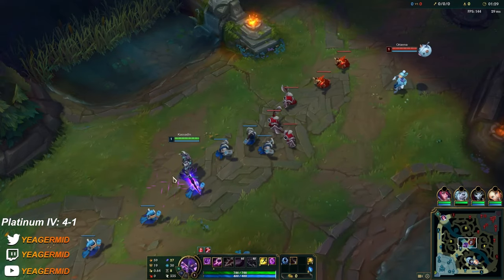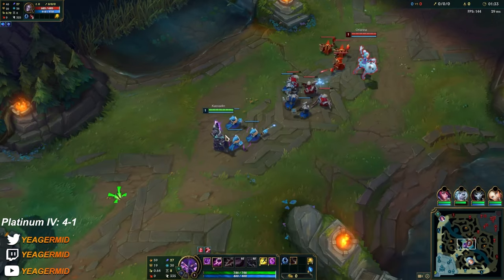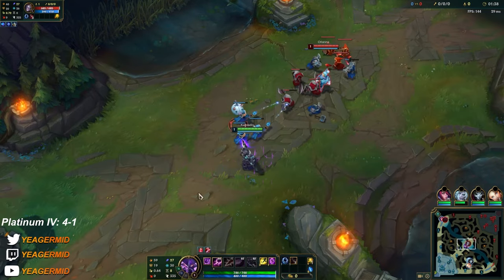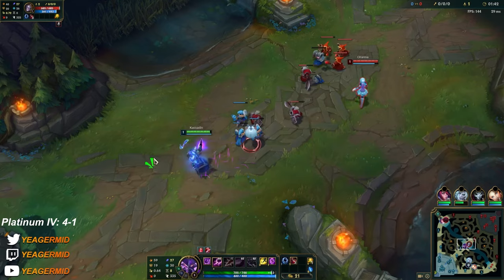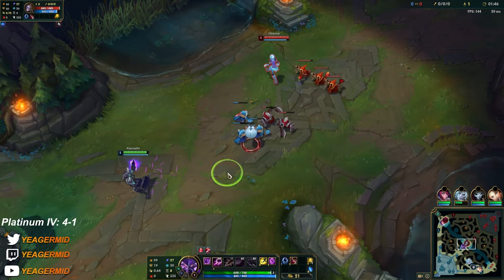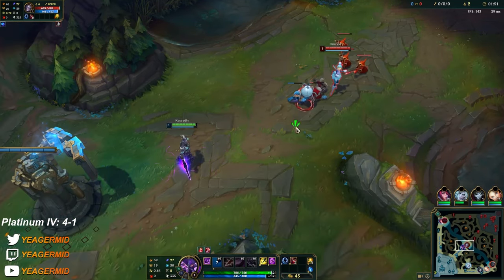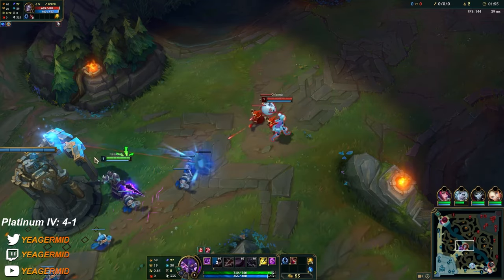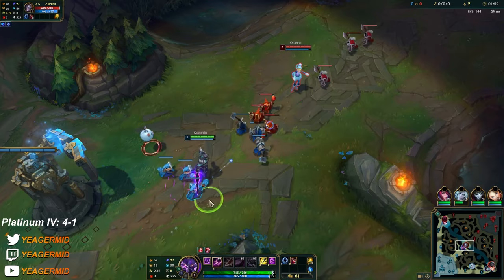Same thing — stay behind the minions so the Q has to pass through them first. When she uses her Q there's a short cooldown where you can walk up and farm. It gives you some time before she has to Q again. Even better — if you think you're going to get hit by the Q, just dodge behind the minions or even Orianna herself, and it's going to tank the damage.